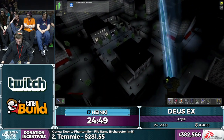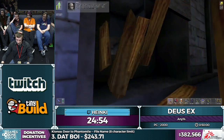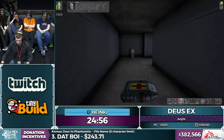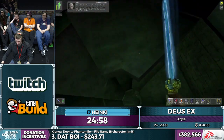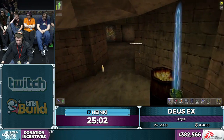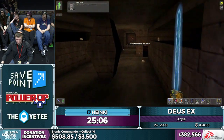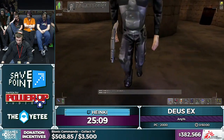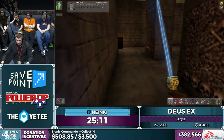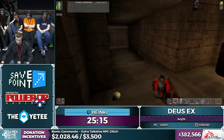Doing some super jumping to the catacombs. I was scared of the catacombs as a kid, but this is a joke if you know where to go. At the start we manipulated an AI — we do something similar: there's an AI that will gladly open a door for us. We just hit him in the knee and he runs to the next door and opens it.